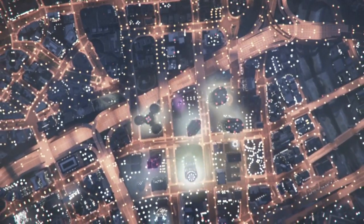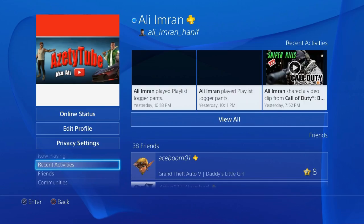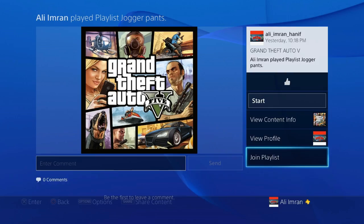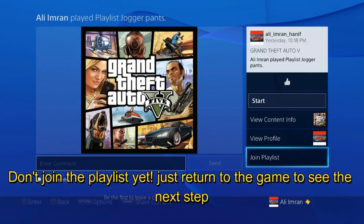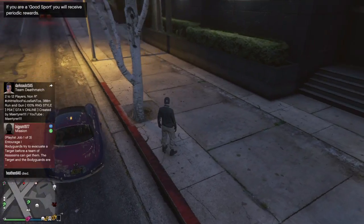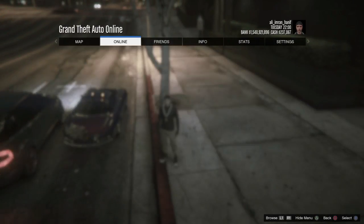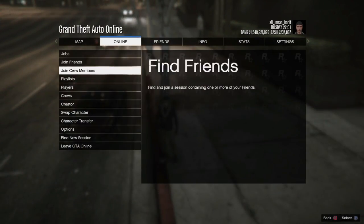Once you quit the job, press the PS button and go to your profile. It should say in Recent Activities that you played a playlist in GTA 5. Click on that and there should be a button that says 'Join Playlist.' This should show up a few minutes after you did the job. Once that appears, go to Online, go to My Jobs.